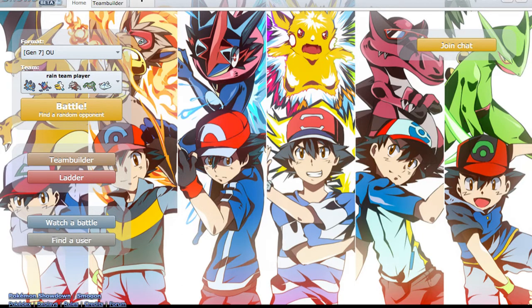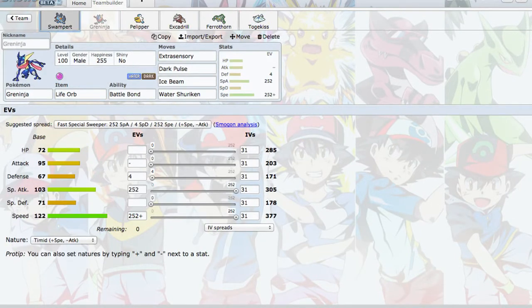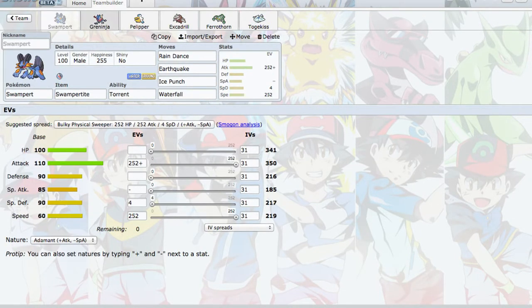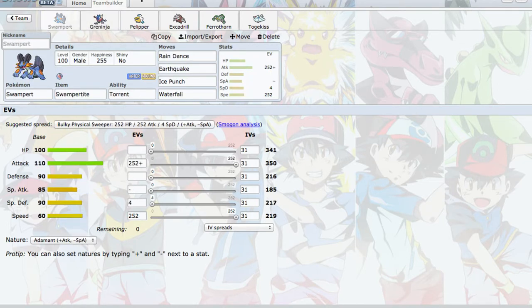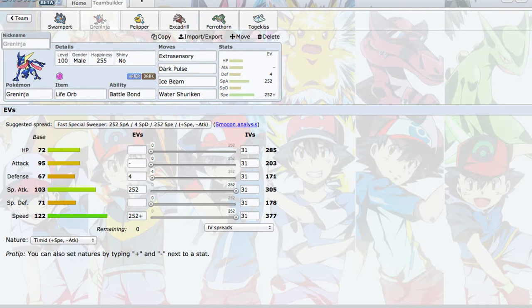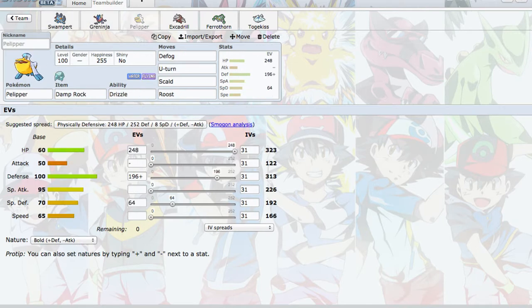I know all their names and I've played all the games and stuff, but I'm not very good at competitive battling. I don't know much about how many EVs I should put on this Pokemon to take that hit and all that stuff. But if we're looking at the team, I'm using Swampert and Greninja — Ash Greninja and Mega Swampert. These are two of my favorite Pokemon.